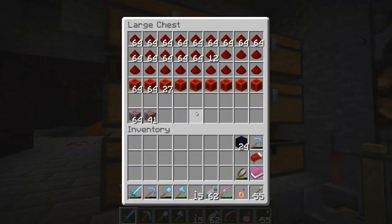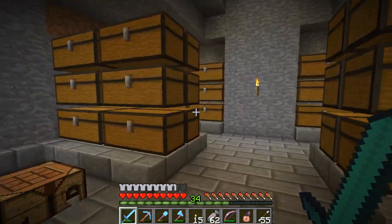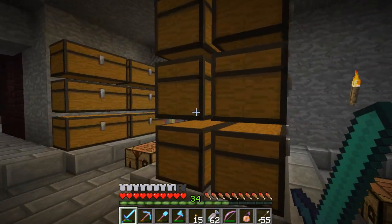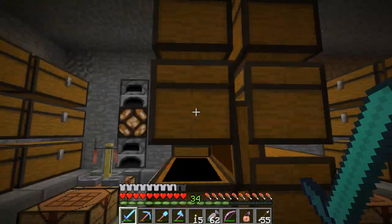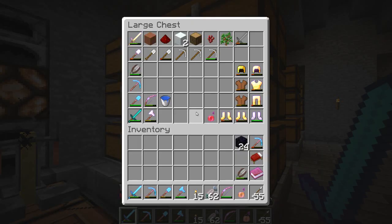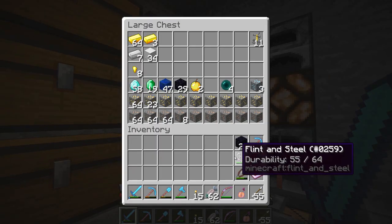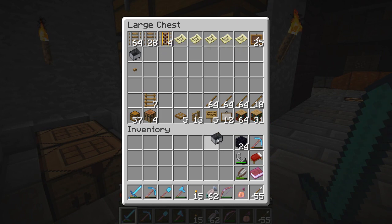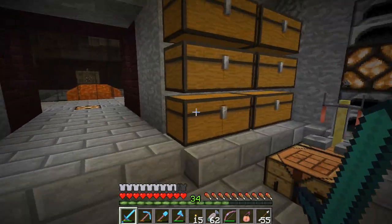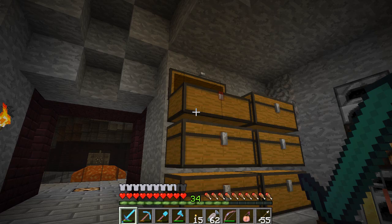If we're going to go through the Nether, I'm going to need a flint and steel. I could have sworn I had one — there it is, it was hiding from me. Minecarts — we're going to bring some rail as well. Powered rail. I'll bring all of it, I might need it. And we'll bring some redstone torches to power those.